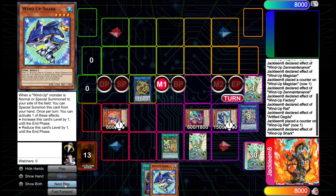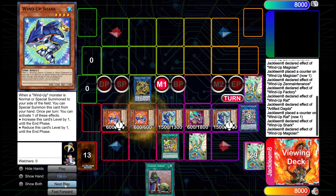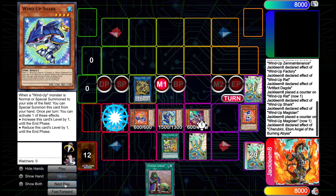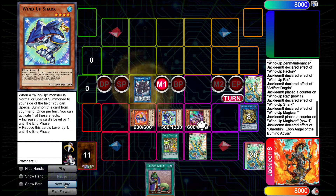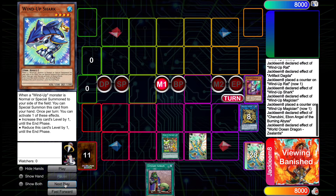Because a Wind-Up monster was special summoned, we can now use Wind-Up Shark to special summon itself, which triggers Magician to special summon another copy of Rat from the deck. We use Rat and Shark to go into Cherubini, since Shark lowered its level to 3. We then use Cherubini's effect to send a Carbonedon. At this point we know if our opponent hasn't used Nibiru on us. If they do use Nibiru, we can still end on the Halka Dagda side of things — I'll tell you more about that in a moment.